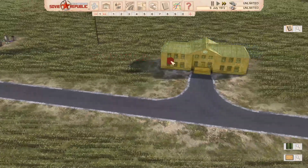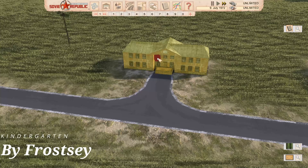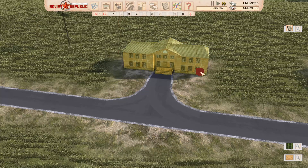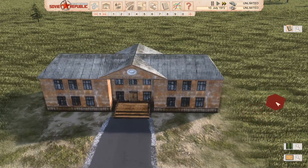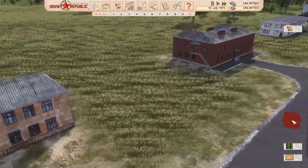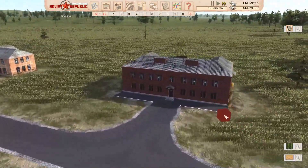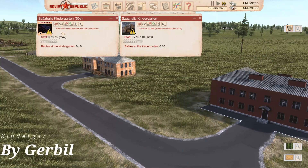Moving on to the next mod - this is just called Kindergarten on the workshop. It has 10 staff and it's quite cool. What I like about covering a lot of these is they offer you the ability to have something that looks slightly different. The next one is a similar role with slightly less staff.